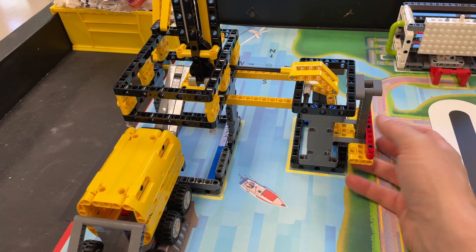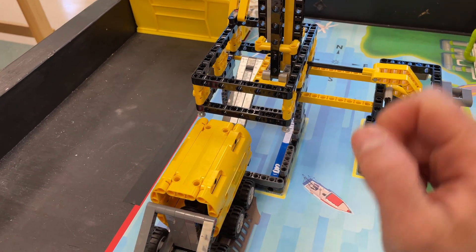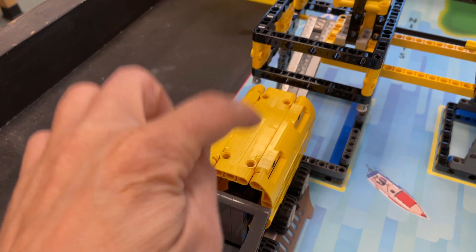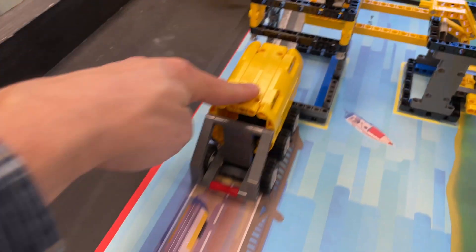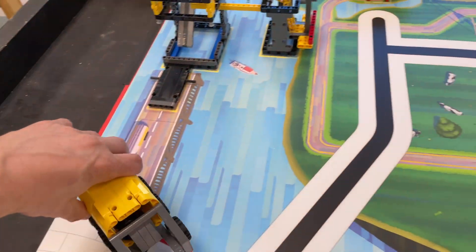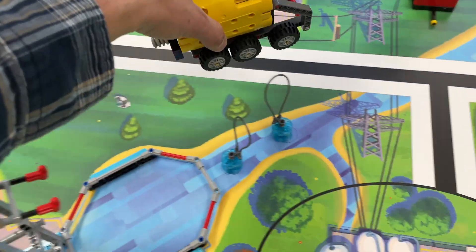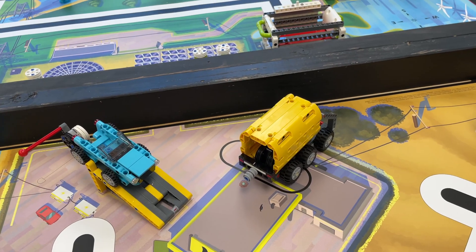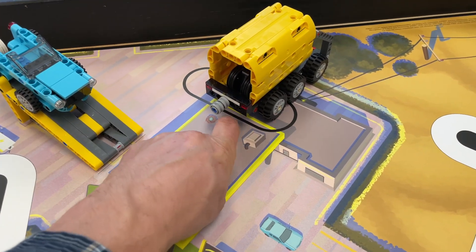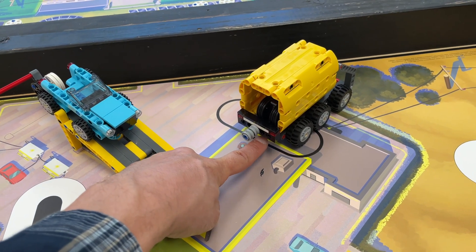The objective is to lift up on this handle and load the oil units into the back of the truck. It's five points per oil unit loaded into the truck. If the truck is moved off and driven over here somehow, and it is over here partially in this black oval, I believe that's an extra 10 points — so an extra 10 points total.